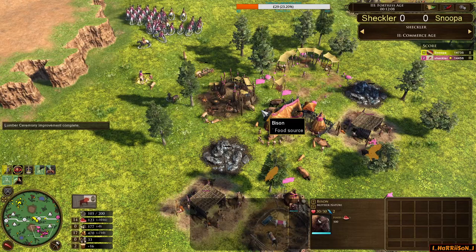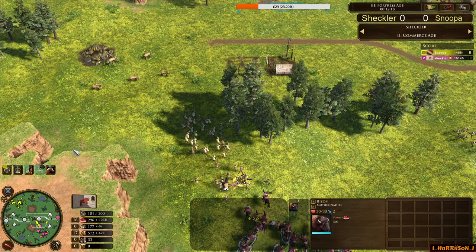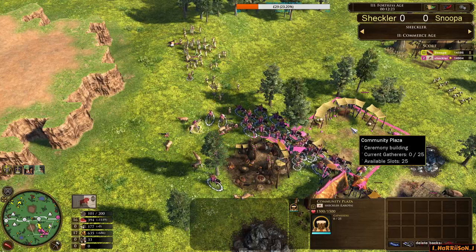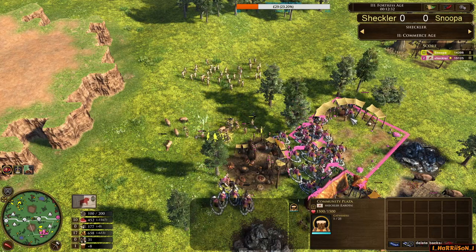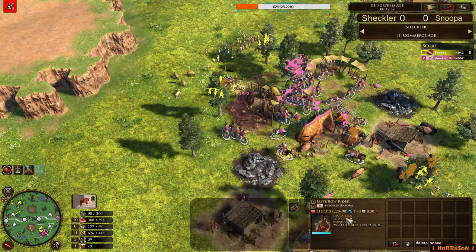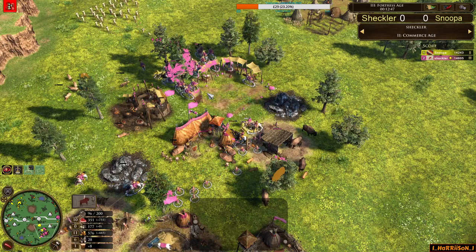The Warhut could have been placed to secure another hunt on the side — just a little bit of vision and map control. But it looks like Inca's going in and Sheckler needs to back out. His elite tech's not in yet — he's losing a couple of age 2 Axe Riders. Cavalry combat not in yet either. He's not dancing on the community plaza. Lots of things Sheckler needs to work on. Villagers tanking — not ideal, but in this situation, if the Bowriders aren't firing on the elite jungle bows, it's a bit of a win.